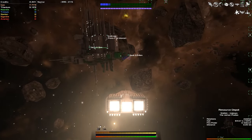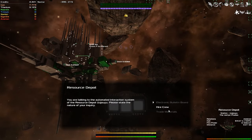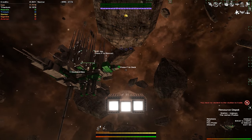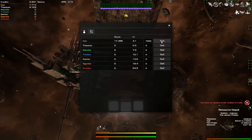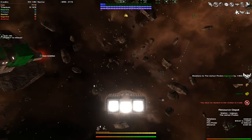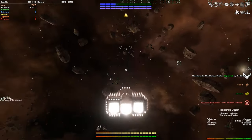Dock over here. I definitely need to put some more thrusters on this thing. Let's just sell 7,000. I must be docked at the station trade. Yeah, I'll probably just extend the front and do some other things. I'll figure that out as I go along. My number one turret has the option to auto-fire. Yeah, I haven't figured out how to do that yet.